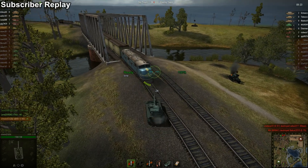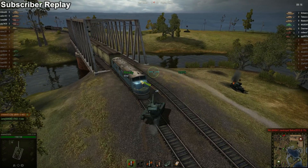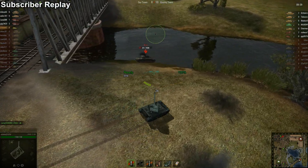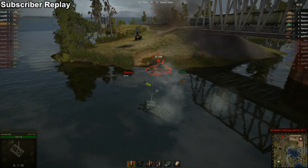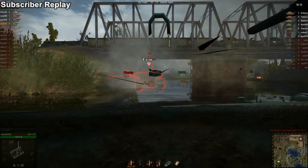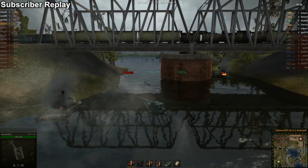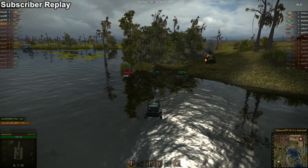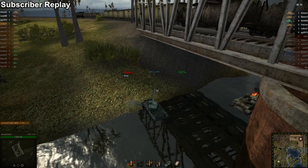I'm not talking about the reload mechanism or the auto-loader or six shots in a very short frequency — I'm talking about the alpha damage of that gun, and that is surprisingly high for a tank like that with an auto cannon on top. I think it's roughly between 1100 and 1200 that it puts out when unloading all six shells into one target. I can't remember precisely, but along those lines.